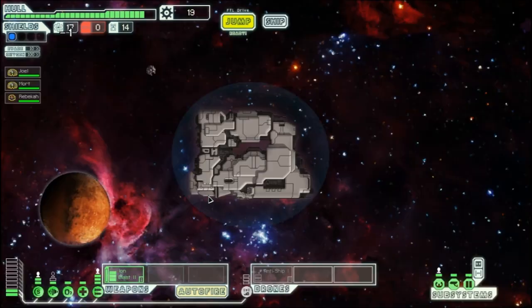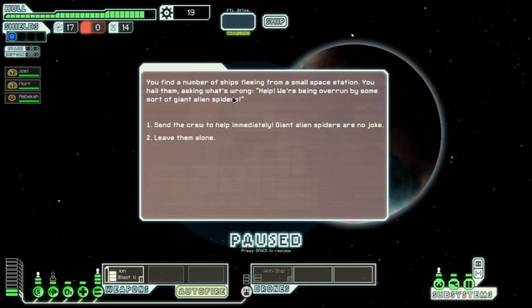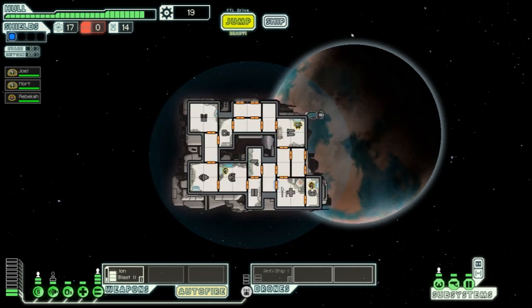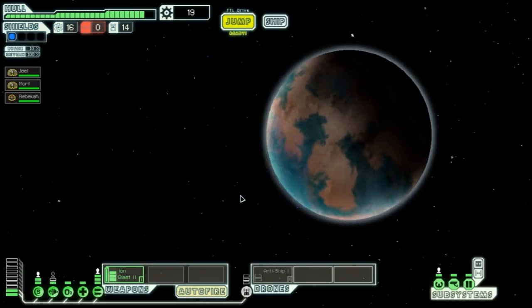There's a distress call — that might mean we get a crew member. You find a number of ships fleeing from a small space station. You hail them and they say they're being overrun by giant alien spiders. Nope, sorry — leave them alone. As you know, if you help them without a boarding drone you'd lose a crew member.